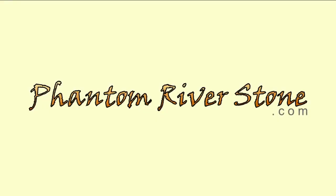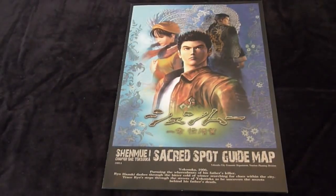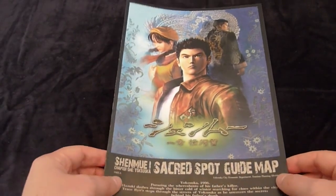I'll be at phantomriverstone.com! Hey everyone, this is Switch, and this is a short video to show you the Shenmue Chapter 1 Sacred Spot Guide Map, which is a Shenmue-themed walking guide for Yokosuka, and especially the Dobuita Street area. This was released last month by the Yokosuka City Tourism Planning Division, with official blessing from Sega. It's been published in both Japanese and English, and this is the English version here.